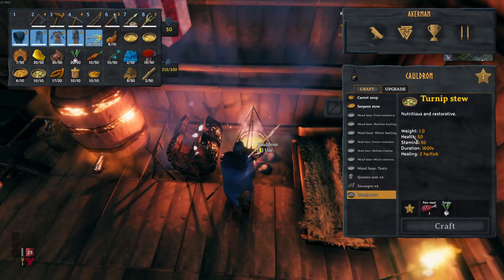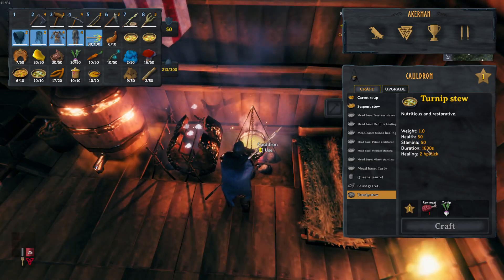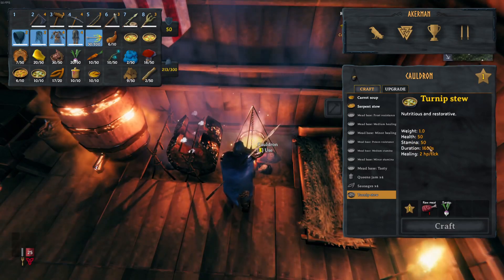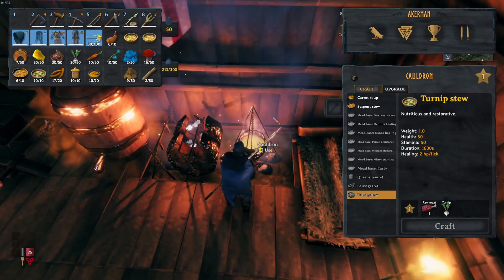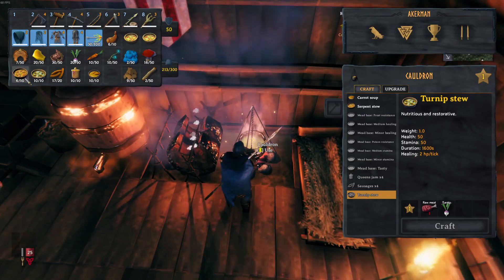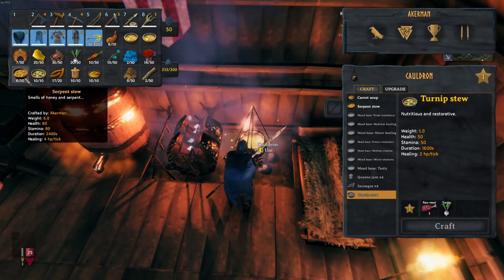The next one is turnip stew. The reason I like turnip stew is because it's balanced — you get 50 health and 50 stamina, and it lasts for 1600 seconds. It's quite a good one because it gives you a buff on both your health and stamina at the same time.